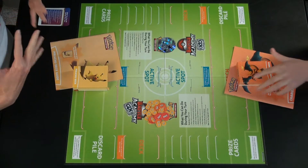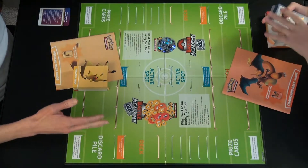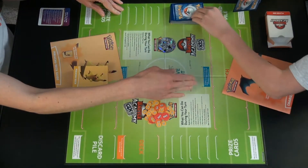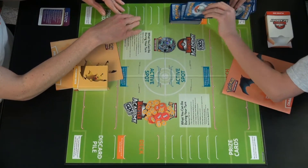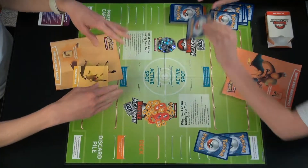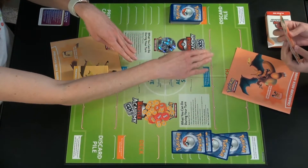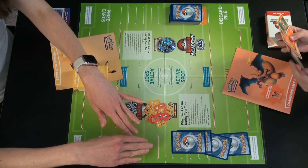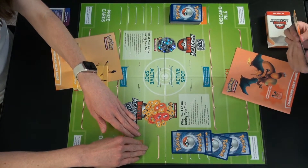The goal of the game is to defeat your opponent, and there are three different ways you can do so. You can win all of the prize cards — you get a prize card each time you defeat your opponent's active Pokemon. On a standard game there are six cards; in this intro game we're only playing with four. You can also win if you defeat their active Pokemon and they don't have anyone on the bench to replace it, or if their deck is exhausted — if they're supposed to draw a card and there are no cards left.